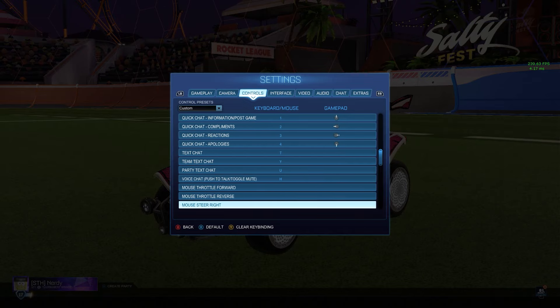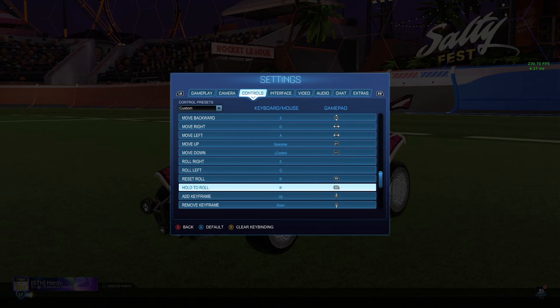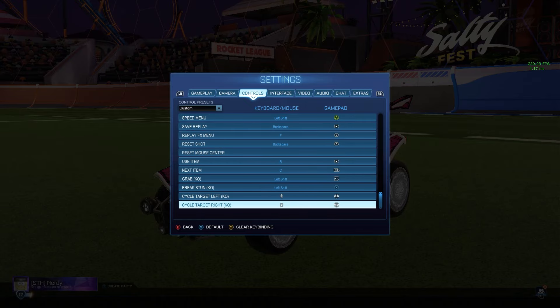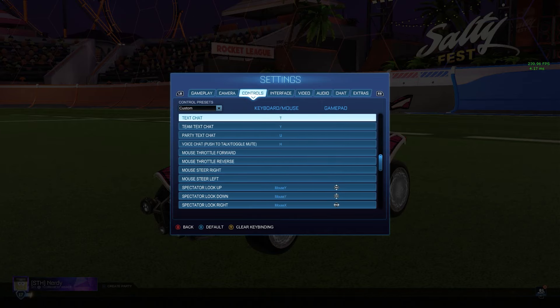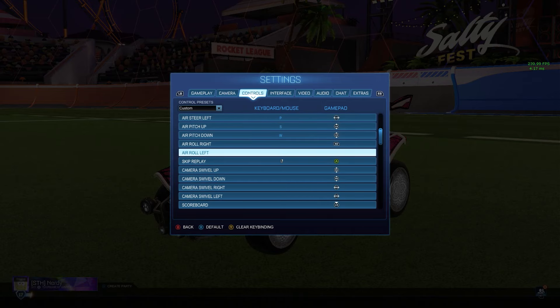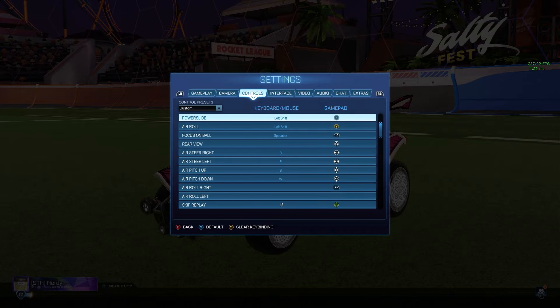Here are all my quick chats. I do air roll right — I've always stuck with air roll right which I have as right bumper. I don't do air roll left. I apologize — I was severely underprepared for this video. I have air roll left unbound, and if I do need it I just hold Y and steer with the left stick.